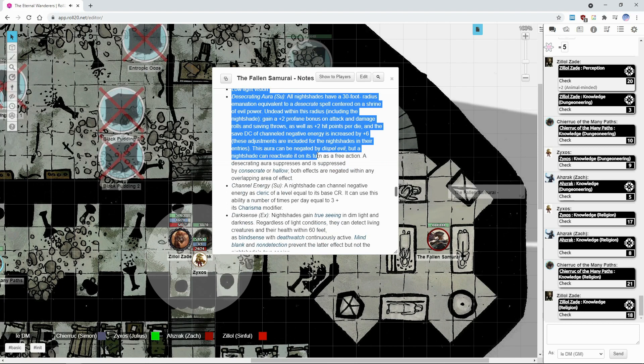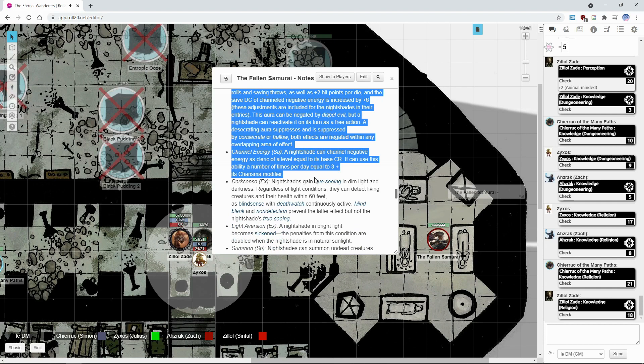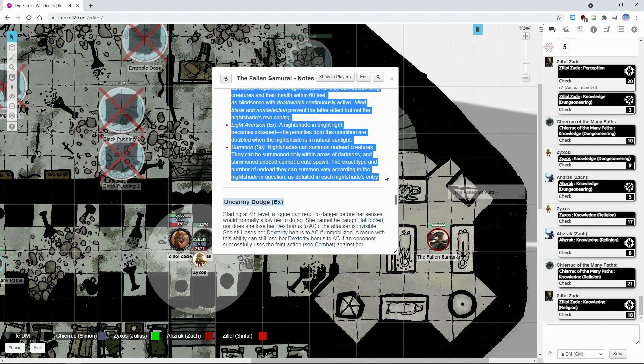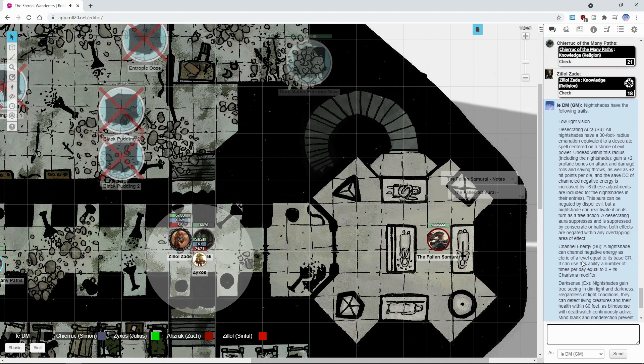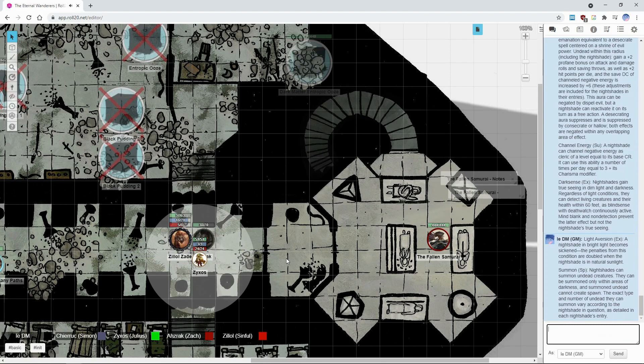This entire chamber feels like a corrupted resting place — each shadow seems to have teeth. For the Nightshade itself, considering this is like darkness, it has a lot of vision-related abilities. However, one of the main weaknesses: it has light aversion. In bright light, it becomes sickened.